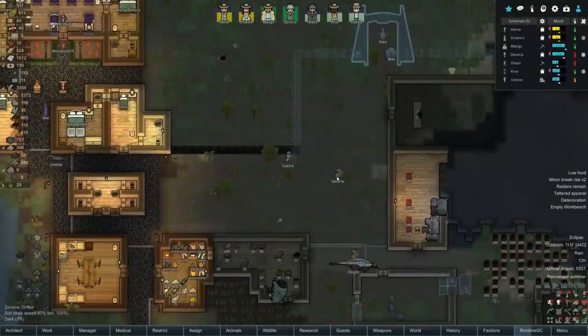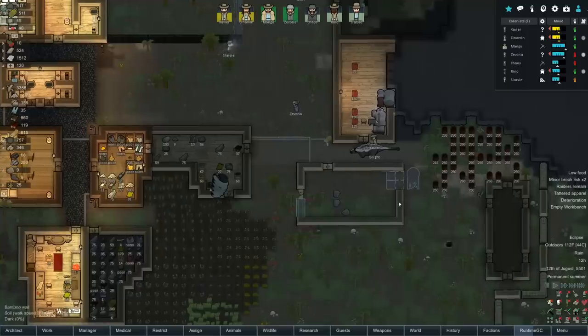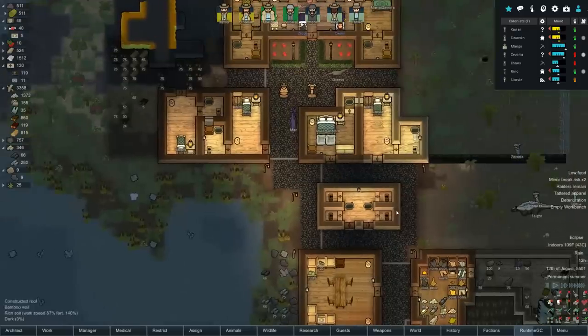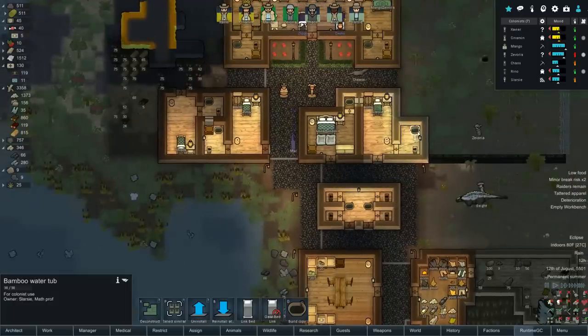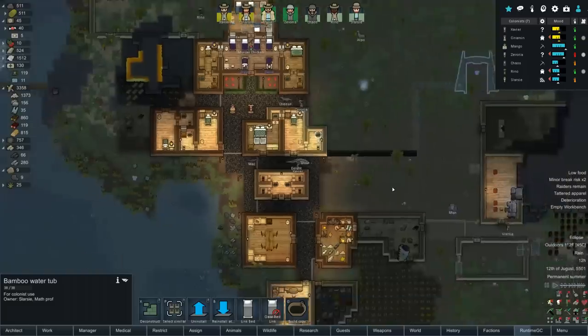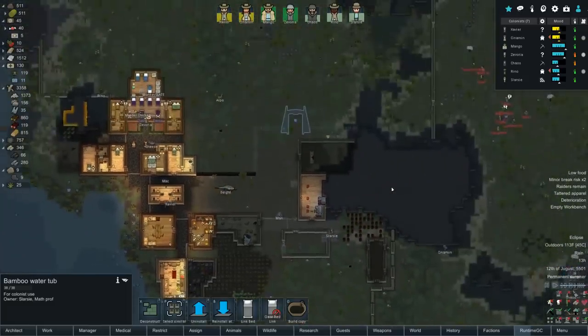Welcome back to Dino Park episode two, where we're going to figure out how to do the water system, get nice running hot water, upgrade the bathrooms, get some nice warm giant bathtubs instead of these ridiculous bamboo water tubs, and hopefully have it all heated as well.